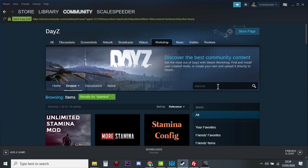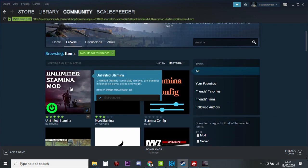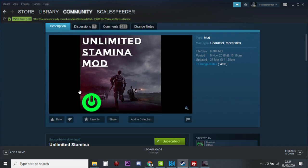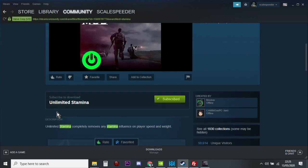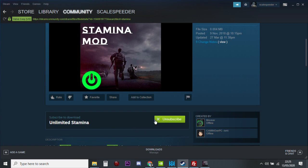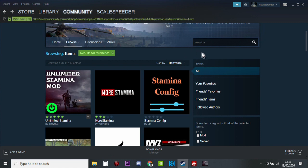We search for stamina and the one we want is the Unlimited Stamina mod. It's very easy to get caught up looking at lots of these mods. Underneath you'll find some notes and hopefully some installation instructions - people don't always provide them. What you're interested in at this point is subscribing to this mod, so click Subscribe.